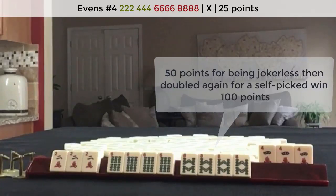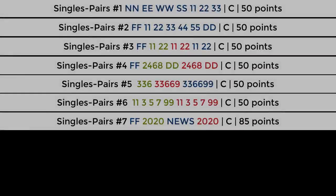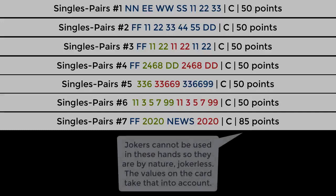This hand was 50 points for jokerless, doubled for self-picked win, for a 100-point hand — if playing for money, that's a dollar from each player. All the hands in the singles and pairs category are by nature jokerless because you can't use a joker for a single or as part of a pair, so the value of the hands in that category have the jokerless value built in.